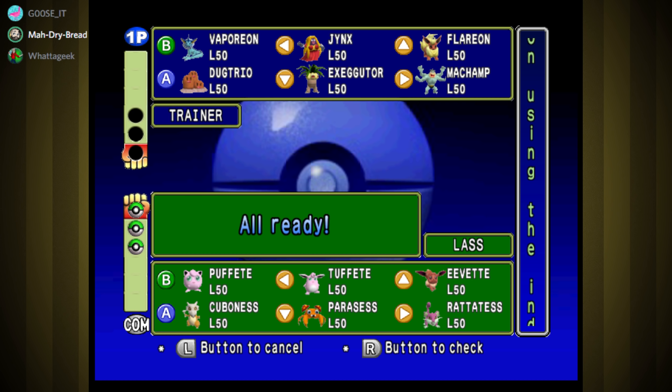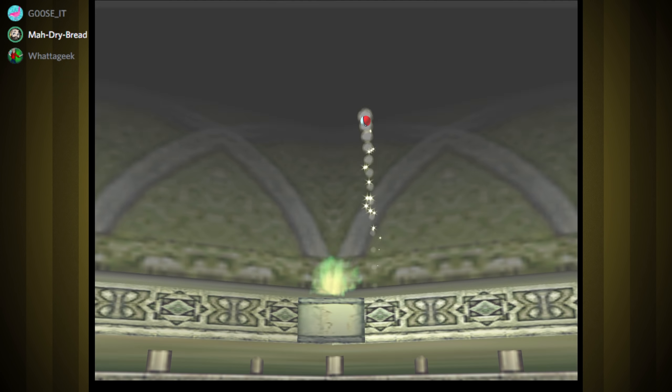Okay, what am I looking at here? I'm seeing a lot of normal types — so Machamp, Cubone — so Exeggutor or Vaporeon would be fine, I'm gonna go with Vaporeon. And Paras — so Vaporeon's Aurora Beam will help with that, but Jinx is probably a bit better. Jinx has Ice Punch. Those three are fine.